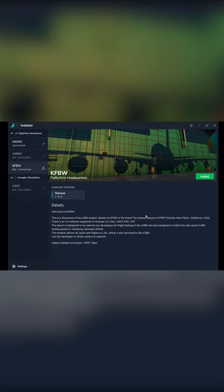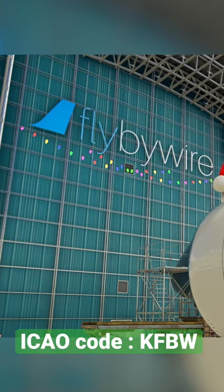Click on the logo itself 1, 2, 3, 4, 5. And there we go, we've got the KFBW Fly-By-Wire headquarters. Click on install, that will install it to your community folder.